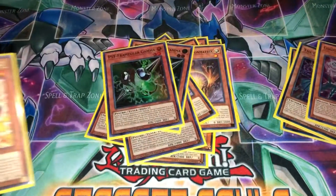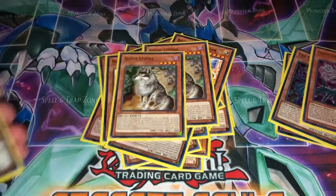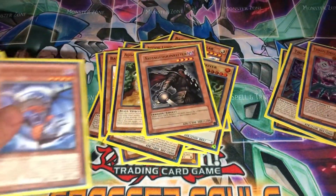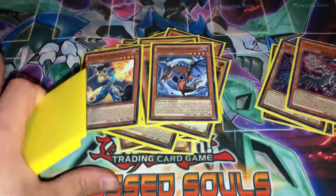You have three Gamma, three Battery Man Sword, two Chaos Valkyria, two Aloof Lupine, one Psi-Frame Driver, one Armageddon Knight, and one of each Baby Chaos Dragon. That's the monsters - really big lineup.